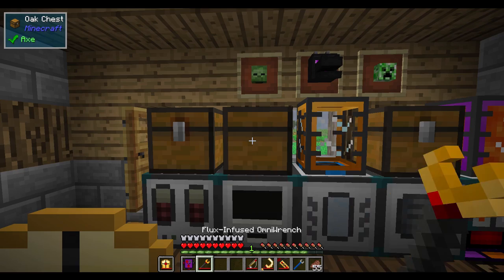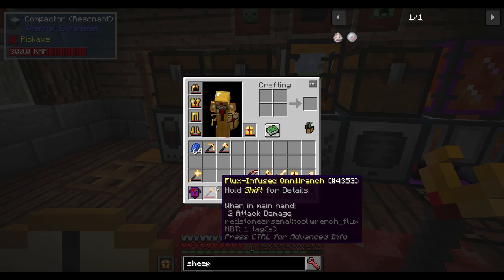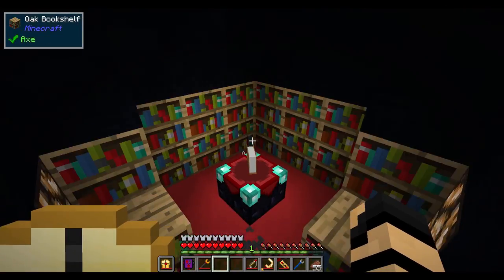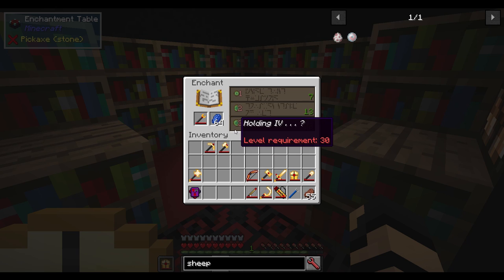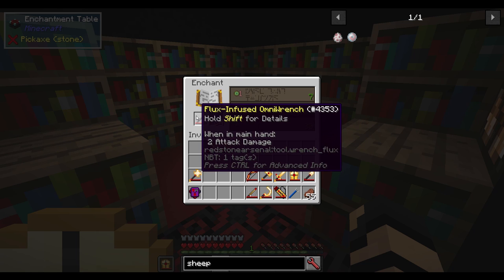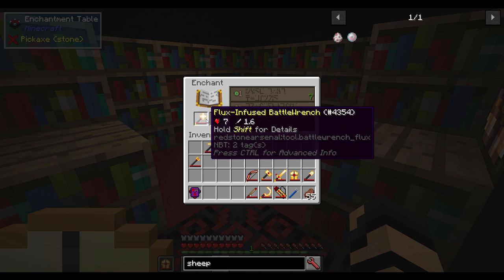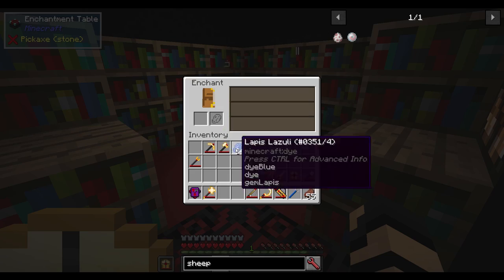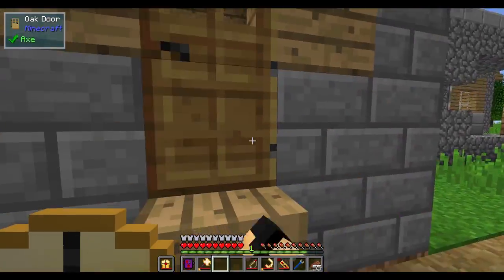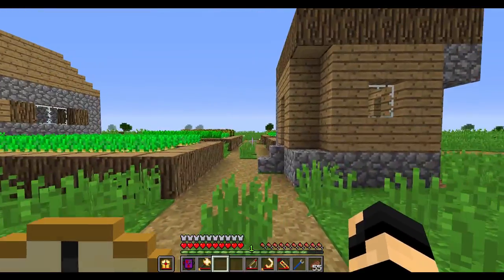If you try and access a chest with it, you're going to change the face of the chest. But with these, you can actually enchant them. If you put any of these tools, weapons, armor in the enchanting table with a little lapis, you can put something like holding on there. That's going to expand the amount of power the tool can hold, so it's increasing its capacity before you'll need to recharge it again. That's what the holding enchantment adds to just about any of these tools and armor.